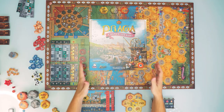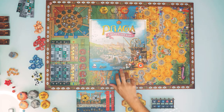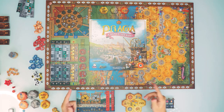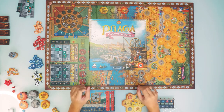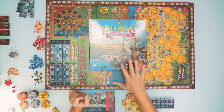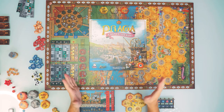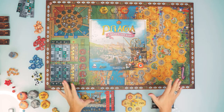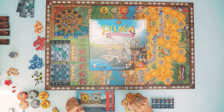Hello guys, welcome again to my channel. My name is Lone Vic and today we will be learning to play Praga, or Prague for the English-speaking crowd — Caput Regni. This is a game by Vladimir Suchy, who you might know from Underwater Cities, one of my personal favorite euro games. Delicious Games is the publisher. I've got the Polish version from Portal, but this is a language-independent game, so there will be no text to show.